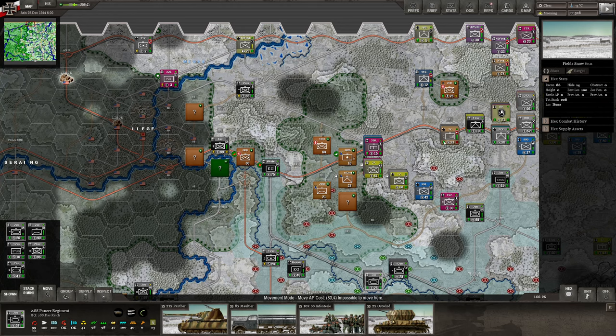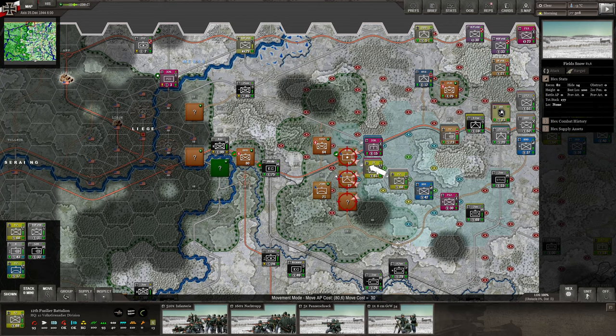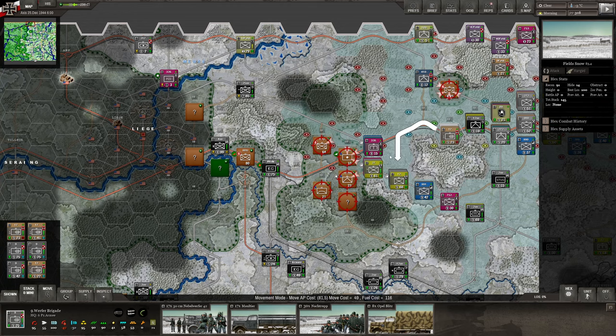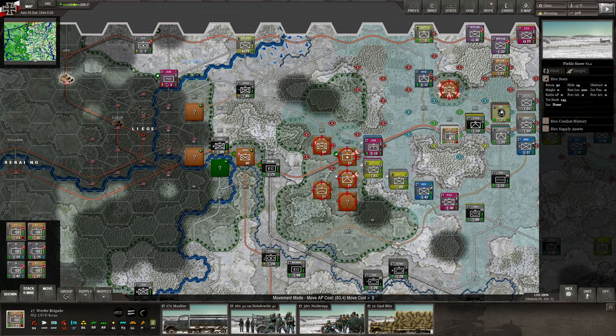We have six Ververs in here and two more Ververs there — four actually, so many Ververs. These ones are 6th Panzer, so they really shouldn't be up here, which is interesting. I should designate them as Heeresgruppe B. These guys are 12SS — okay, so that's also 6th Panzer.